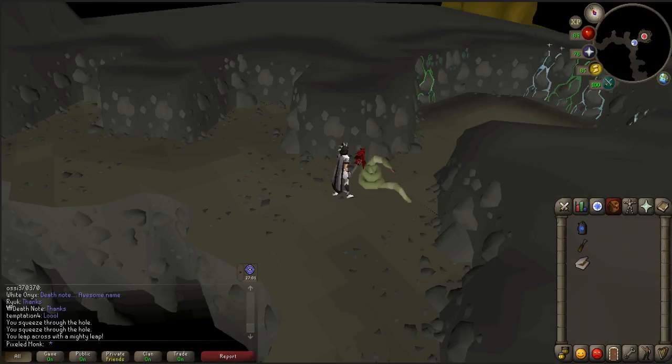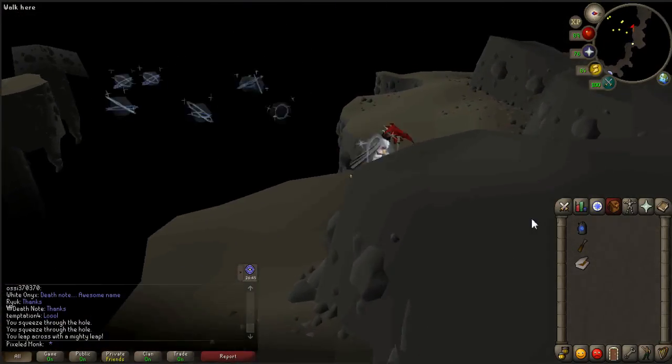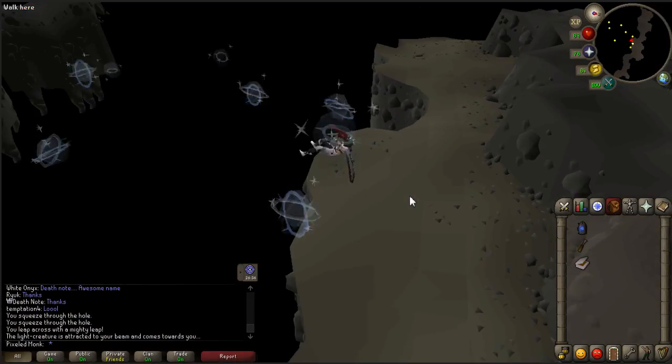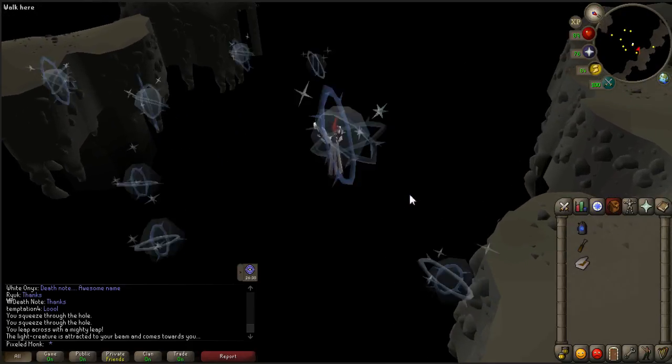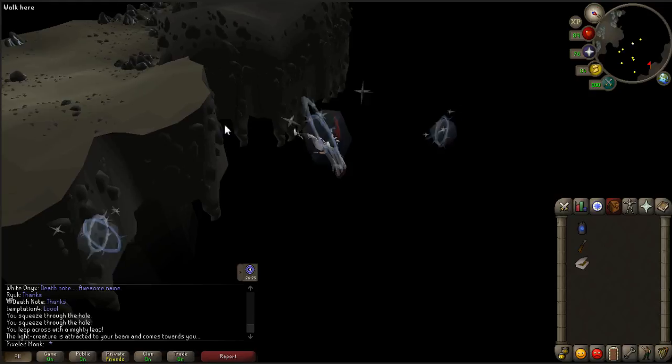Climb back up the rocks and walk to the light creatures. Right click on the sapphire lantern and select use. Use the lantern on a nearby light creature — it will lift you up and carry you across. If you accidentally extinguished your lantern, use the tinderbox on it to light it up.